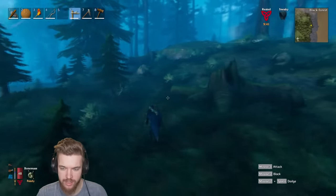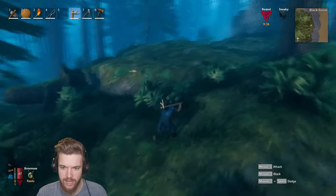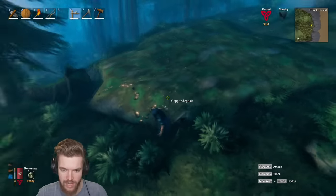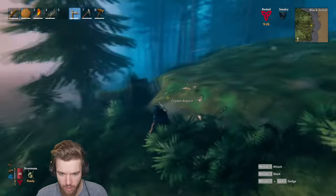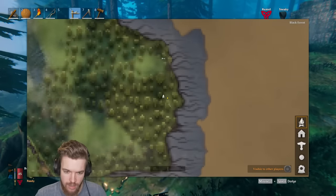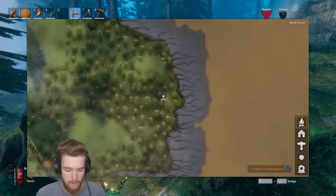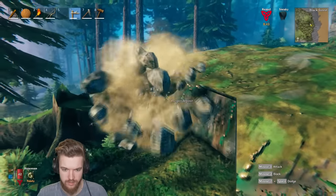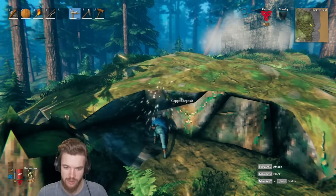Copper deposits are more centralized within the black forest itself. There's a copper deposit right in front of us here — they're labeled so you really can't miss them, and they have these sort of coppery golden ore veins. If you don't have a pickaxe to mine it yet, double click on the ore deposit to give it a copper label so you can come back and mine it later. I'm going to start mining this right now. As you mine it you'll be destroying the whole copper deposit and it won't respawn.